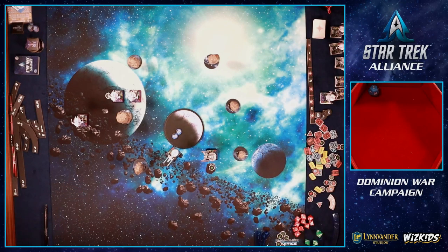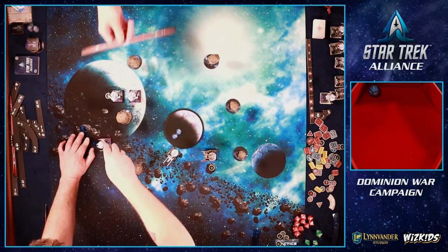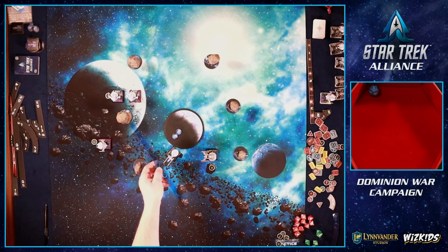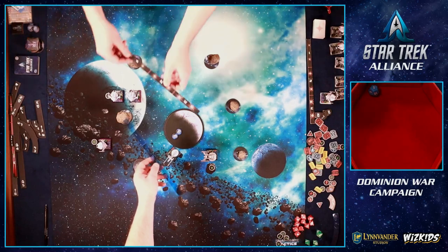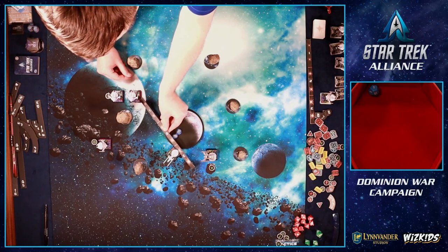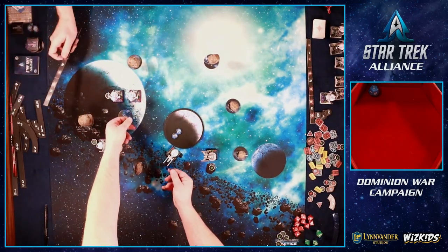Joe scans and beams up the last survey team — all three survey teams collected. Joe flips all shields down to beam them up but shields weren't relevant this turn anyway. The elite fires at me at range three: hit and crit straight up. I spend the Evade and Battle Station tokens, blocking the damage. It's going our way. Round four begins and I'll do another three bank to zip away — but we get reinforcements this round.